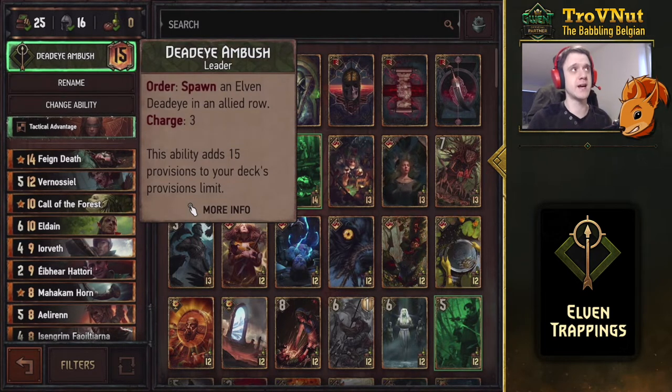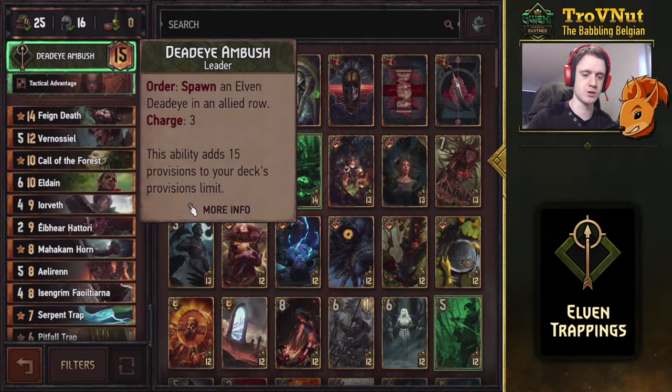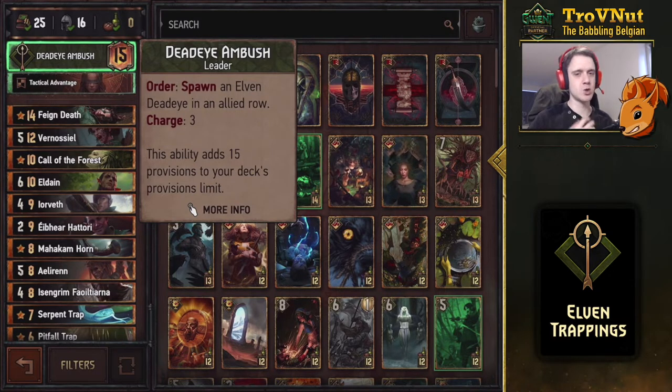The archetype uses the Dead Eye Ambush leader ability, which lets you spawn an Elven Dead Eye in an allied row — you can do this three times in the match. An Elven Dead Eye is just an elf with three power, nothing too spectacular, but to complement that we have cards that fit both the Elven and Trap archetypes. Let's go through all the cards one by one from the bottom to the top, as we usually do.